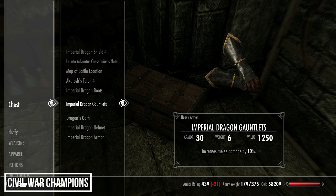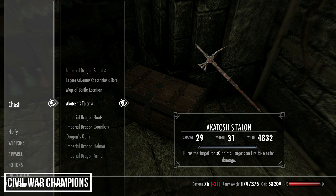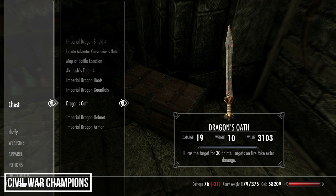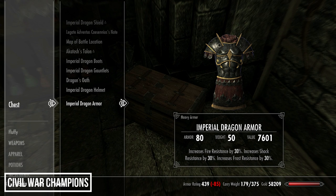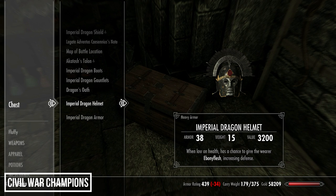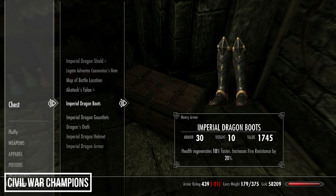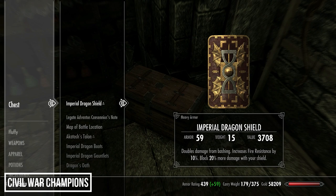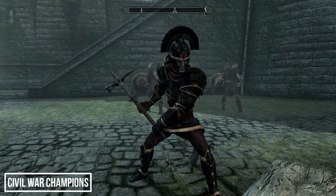This is the Imperial Dragon Armor set — resembling a Roman legionnaire with the shape of the shield and style of the armor. The first weapon is Akatosh's Talon, a two-handed warhammer with a strong fire enchantment burning the target for 50 points. The second is Dragon's Oath, a one-handed sword burning the target for 30 points — obviously swings quicker with a hand free. Worth noting: across all armor pieces you get 60% resistance to fire, making this an interesting armor choice for a vampire character to negate the weakness to fire.